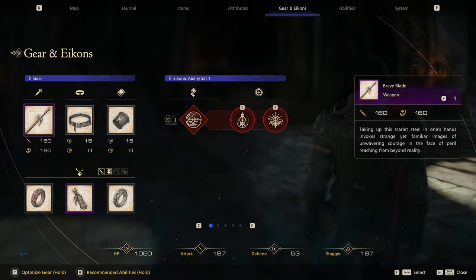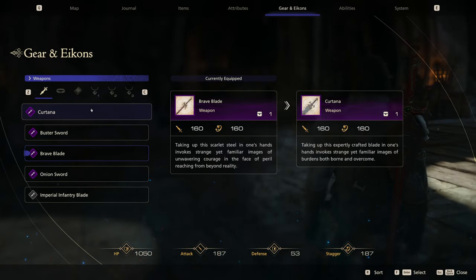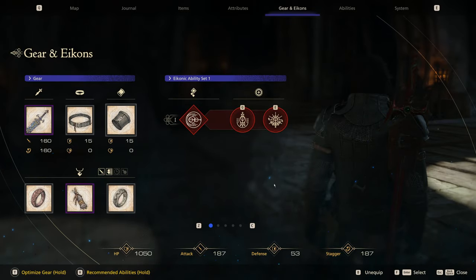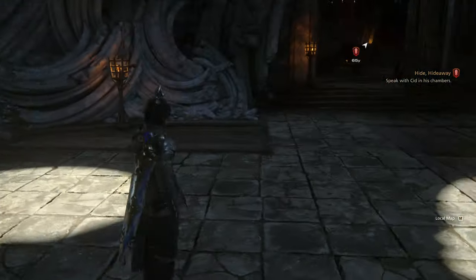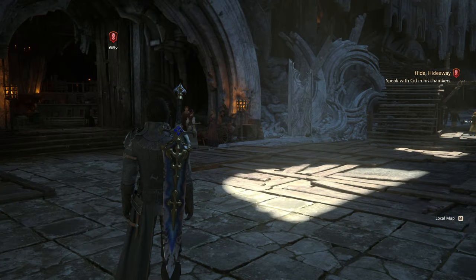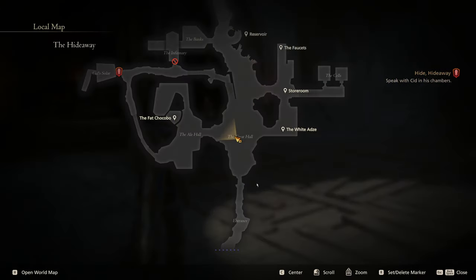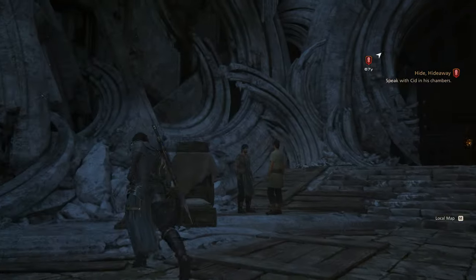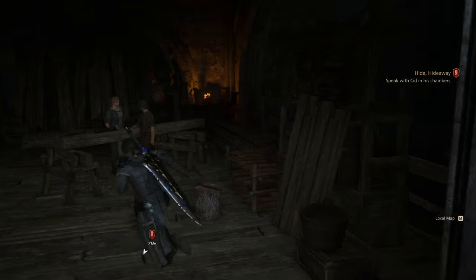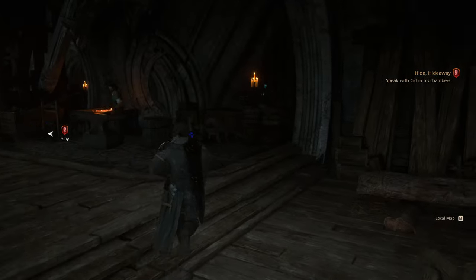I did want to go ahead and swap out my sword for something else, just kind of look at the different ones and see how they feel. Let's jump into it. Look at this bad boy. Pretty nice. So there's the main thing we can do over here — the hideaway. Go to speak with Sid in his chambers. But I kind of want to check out the area first and see if there's any side quests. Let's check out what we got around here.